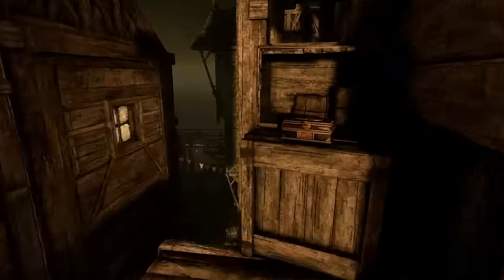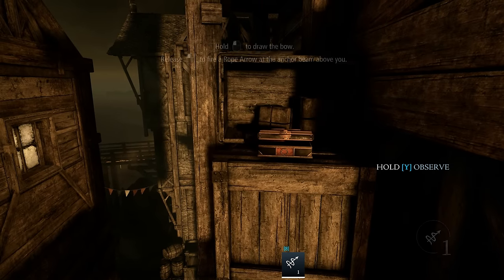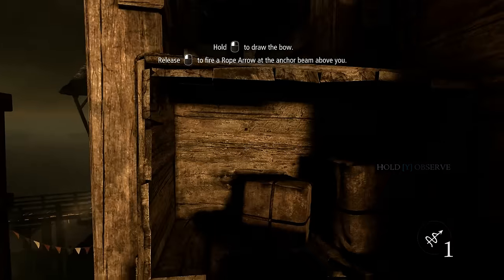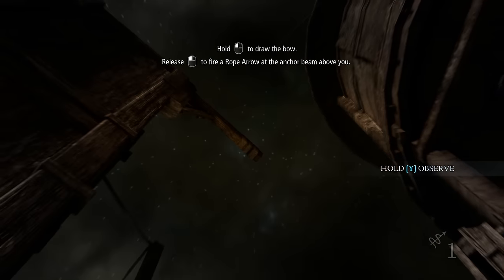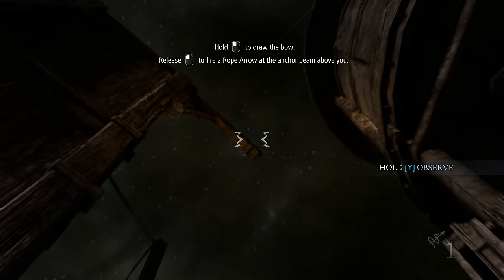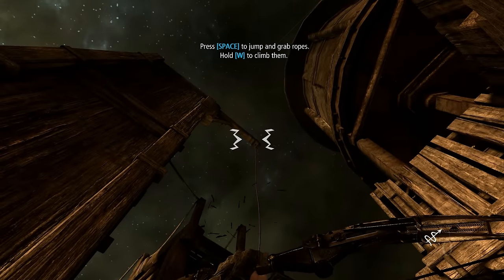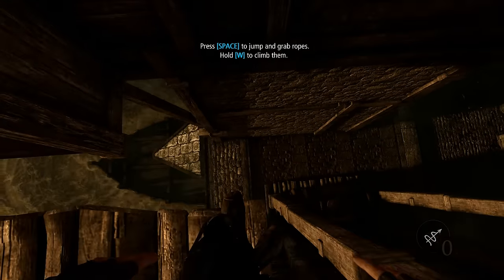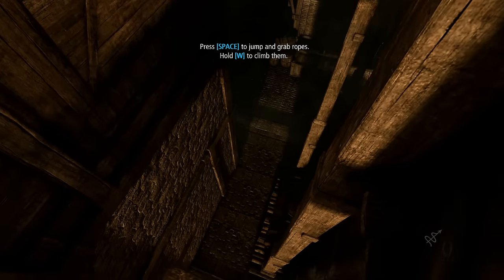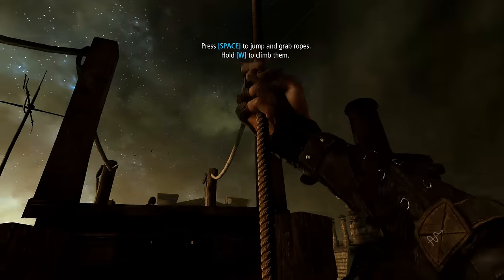We have to go this way. Rope arrow, huh? I just equipped it. We can't go anywhere else — hold Y to observe. Pull the rope to draw the bow, then release to fire a rope arrow at the anchor beam. That's somewhat interactive, but we can't fall off — that's good, so it's hard to screw up. Hold W to climb, then space to jump and space to leap.